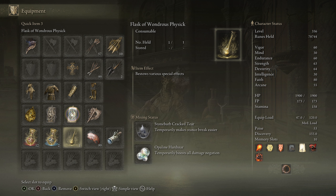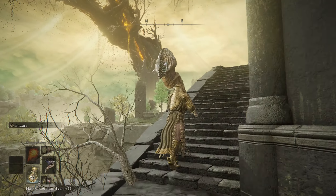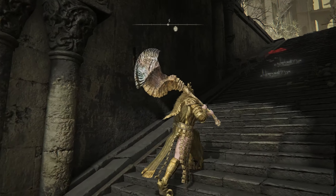In your Physic flask we're going to use the Stonebarb Cracked Tear, which temporarily makes stance break easier, and the Opaline Hard Tear to boost all damage negation. We're going to go up these stairs and have our flask ready to drink right when we get up here. You could probably pop it at the grace too — it probably doesn't matter all that much.